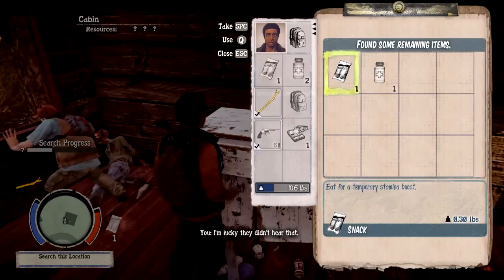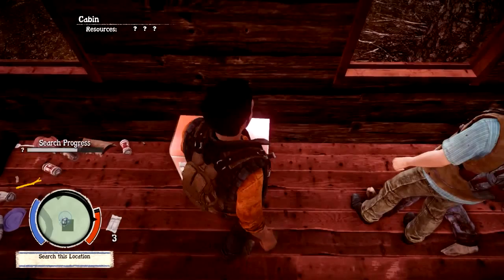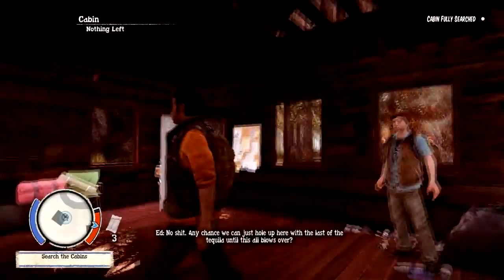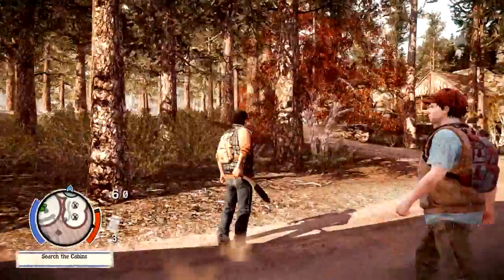Get back inside! Quick search - lucky they didn't hear that. What is that - a snack? Can I get a tool? There we go. Can I equip that? Yeah, that's better! Come here. Cut his arm off. Okay, this is the way I need to go - let's check the map. More cabins.